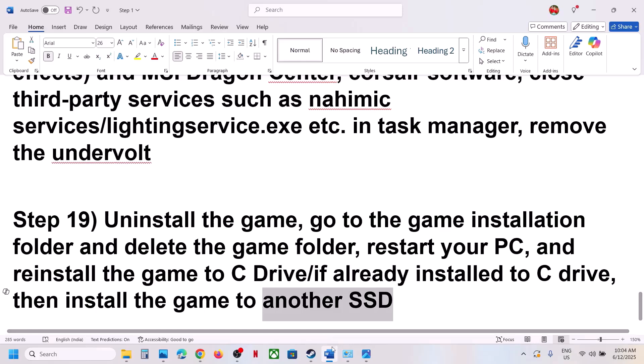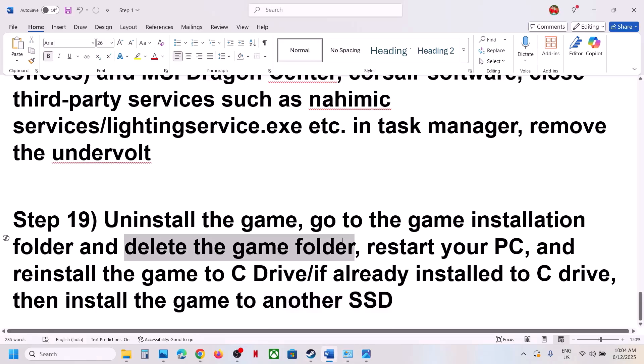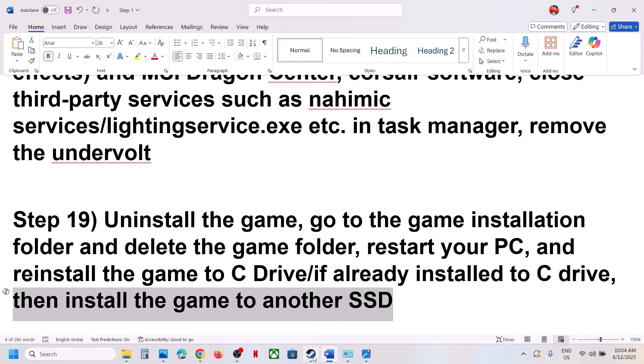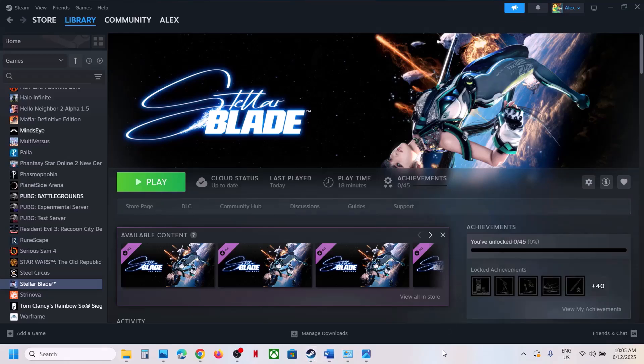If nothing is working, the last step is to uninstall and reinstall the game to a different drive. Right-click the game in Steam, select Manage, click Uninstall. After uninstalling, go to the game installation folder and delete the game folder. Restart the computer, then install the game to the C drive. If the game was already on the C drive, try installing it to another SSD and check. One of the steps shown in this video should help you run the game successfully on Windows. Thank you for your time — please like this video and subscribe to my channel.